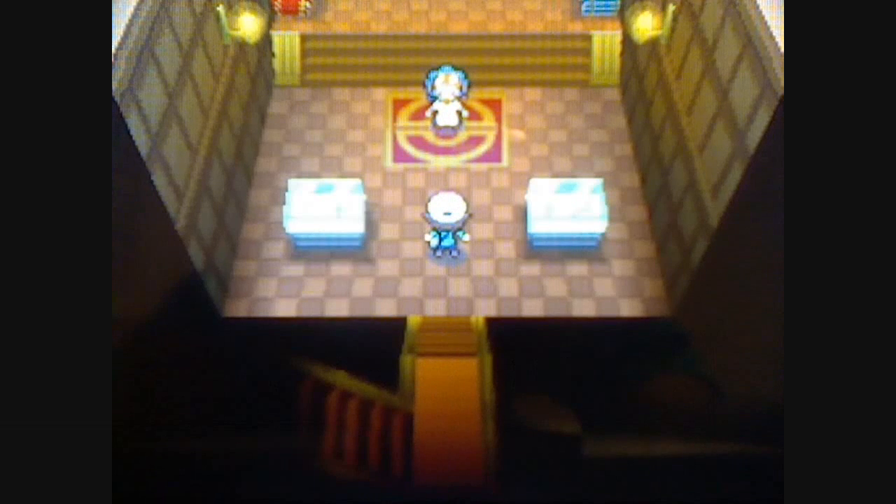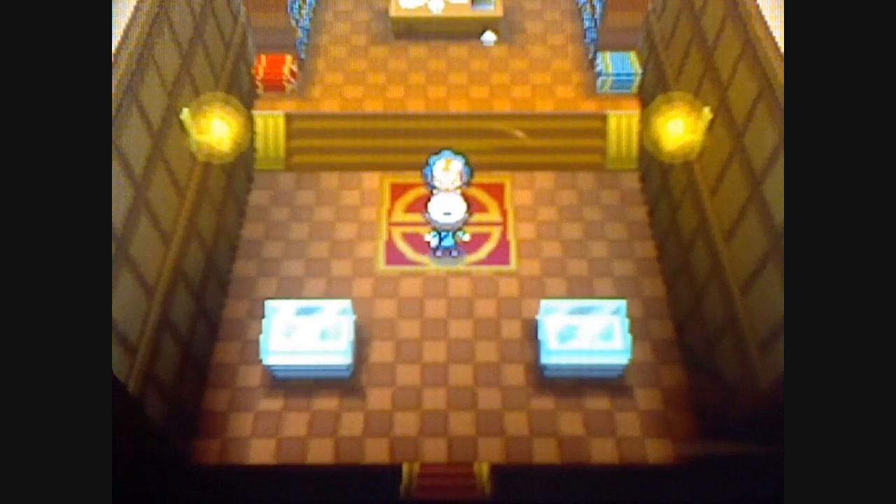Alrighty, it's time for our second gym battle. Outside the walkthrough, I trained Tenpole to level 20, so that way he's at the same level as Overheat. Before gym battles, I like to keep my team at equal levels. Make sure you save.